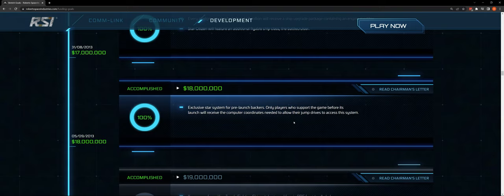At $18 million: an exclusive star system for pre-launch backers. Only players who support the game before its launch will receive the computer coordinates needed to allow their jump drives to access this system. This is almost like Shinrarta Dezhra requiring Elite rank in Elite Dangerous. I can imagine CIG having permit-blocked systems requiring certain gates to get through — my hope is that most of that will be gameplay.